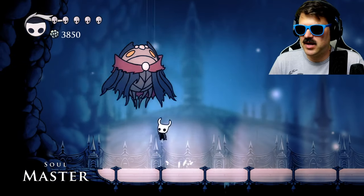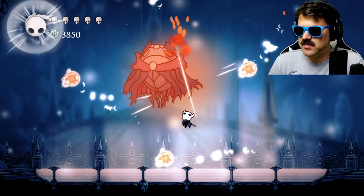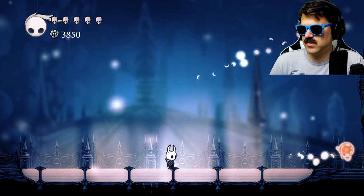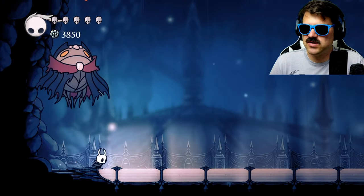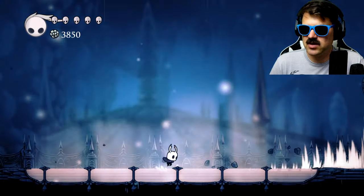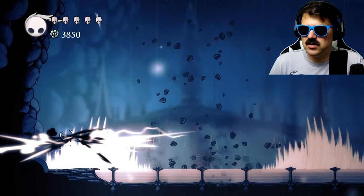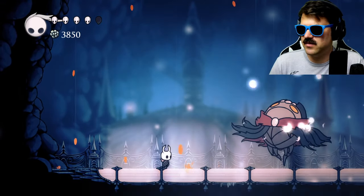So here's the Soul Master. You can get some hits in right here. Every time when he does this, just jump up and hit him — easy, quick and easy. That's going to be pretty much this whole fight. Every time he shoots a projectile, you can just dash towards him, and whenever he shows up above you, just dash away.